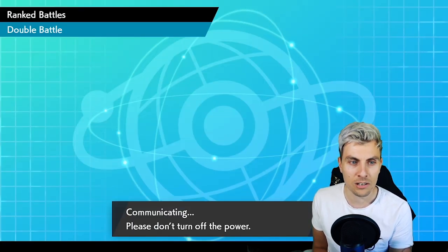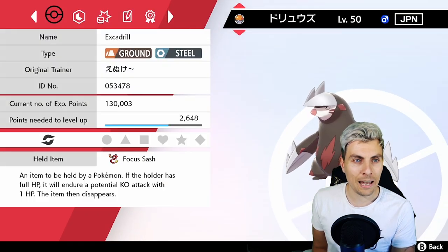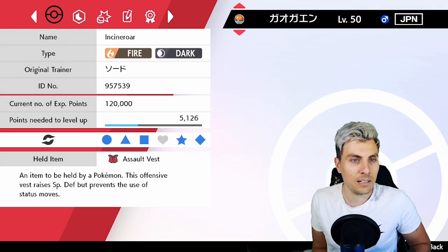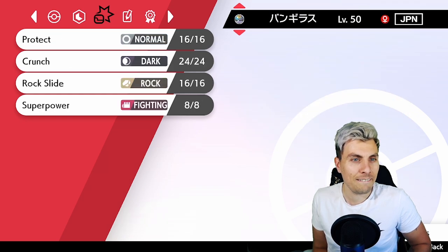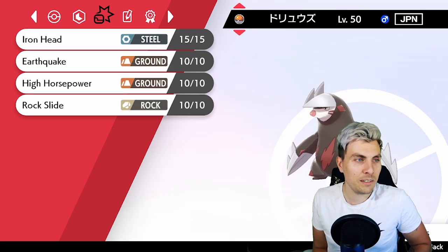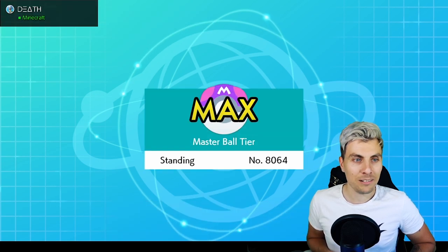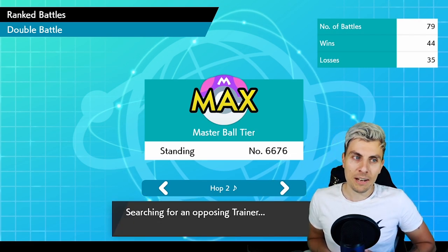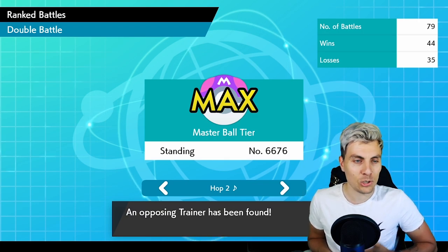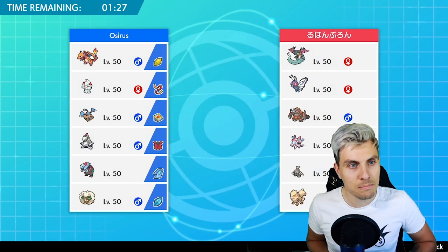I don't know which side that communication error was from — I generally don't get many of those. That's a little bit disappointing, I was looking forward to getting into that match. Looking at my opponent's team: Excadrill with sash, weakness policy, life orb — it's all there. There's Dusclops with Trick Room. Very standard, what we kind of expected anyway. I may cut that out or I may not — you guys might enjoy seeing the team details. I've never had a disconnect like that before — very rarely happens to me. On to the next opponent.